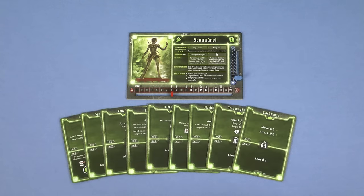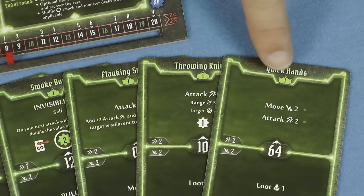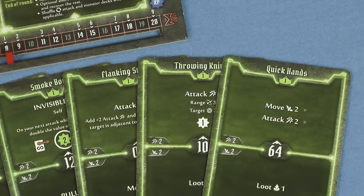Each character needs its own hand of ability cards at the start of a scenario. This must be the exact number of cards shown here on the character mat. For your first game use only the level 1 cards, but as your character levels up between scenarios, you'll be able to replace these cards in your hand with other, more powerful cards.